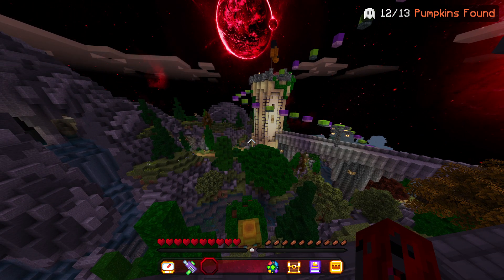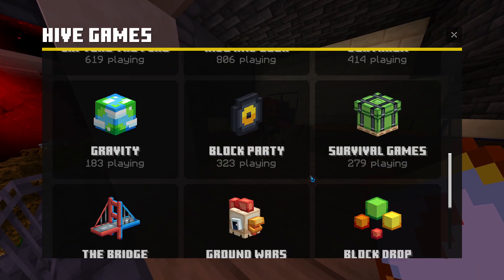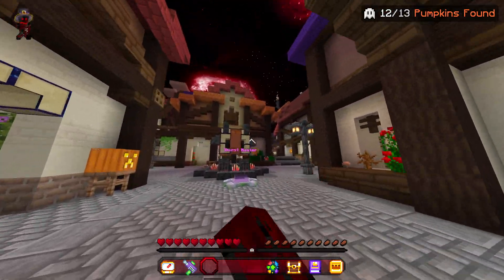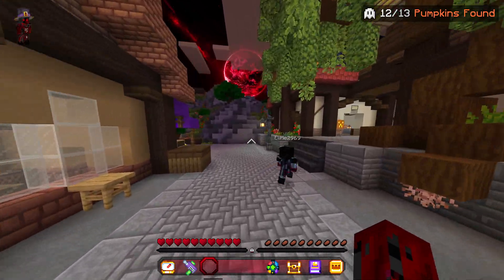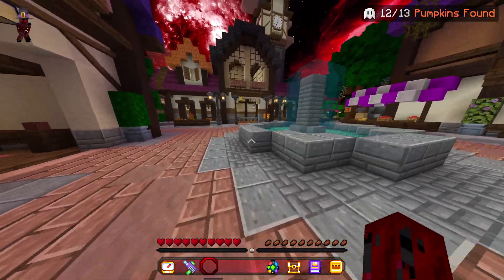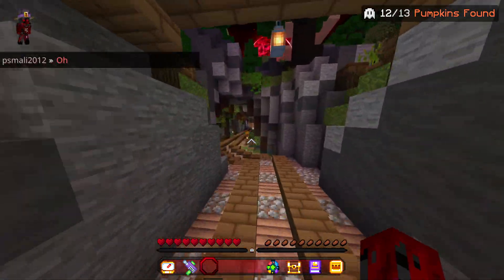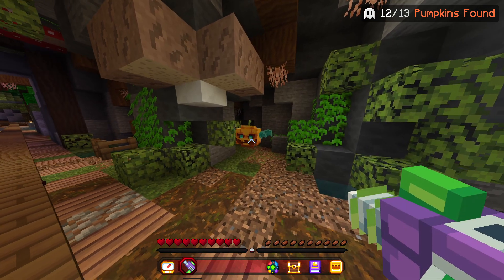And now for the last pumpkin - where you want to go is first go on your game selector and go to hub spawn. Once you came back here, go back up the stairs where the first pumpkin was and go to the left of the bee statue, go up these stairs towards this fountain. From here go into this building and drop down onto the train tracks - and here we go, you guys completed the quest because here is the last pumpkin!